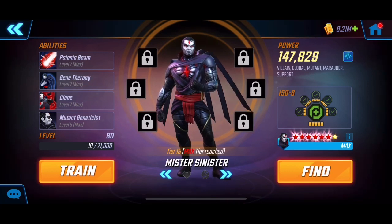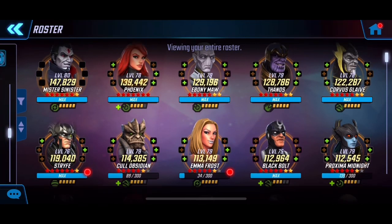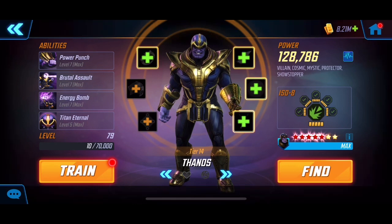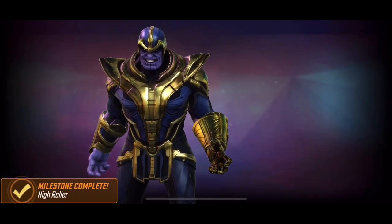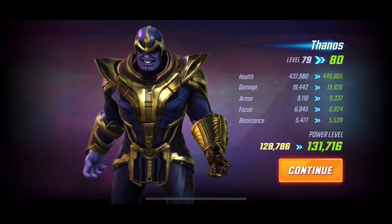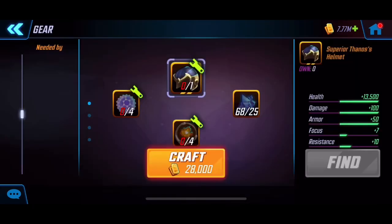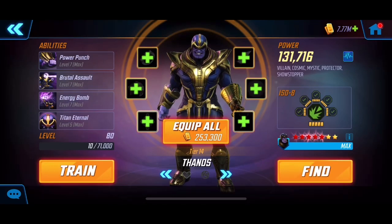Next up we're going to go with a cosmic character, and I think everyone's going to like this choice — it's Thanos. He's pretty much arena meta and war meta as well with the big offense and defense teams. He's shining in a lot of other game modes too. At level 80 there's a decent jump in stats. He's one of those characters with really strong power naturally — already at 131 even with only five reds.